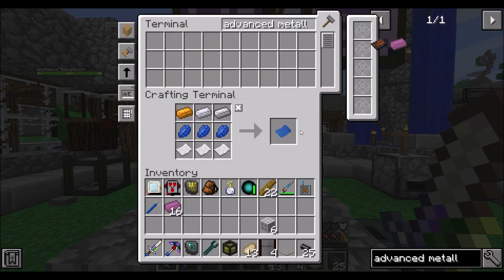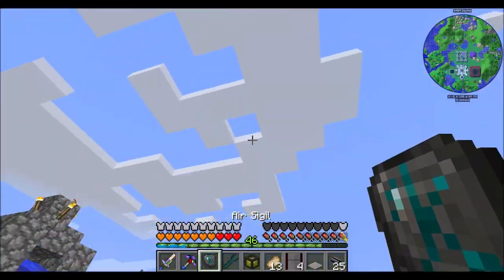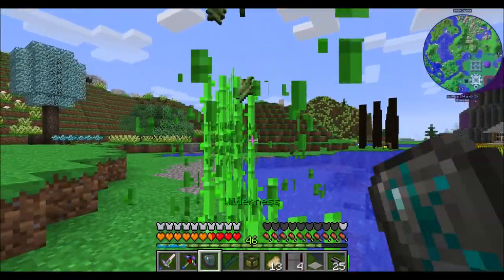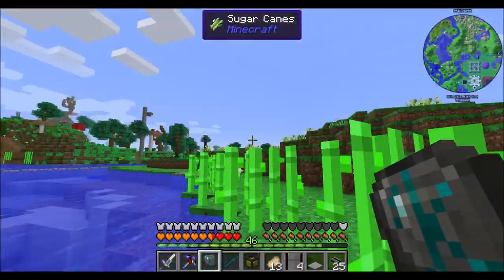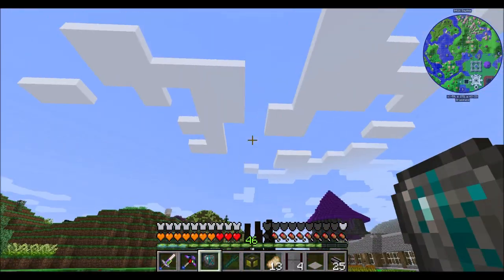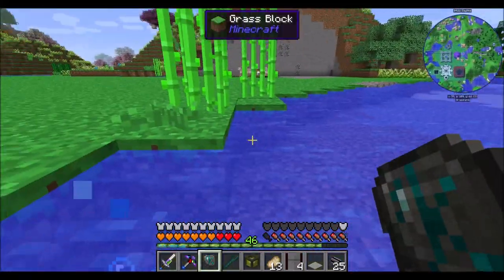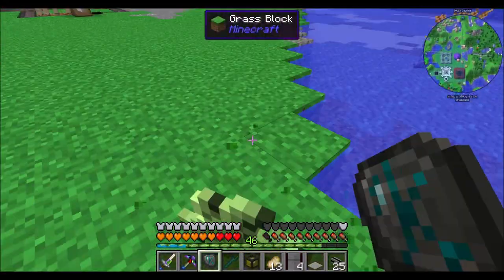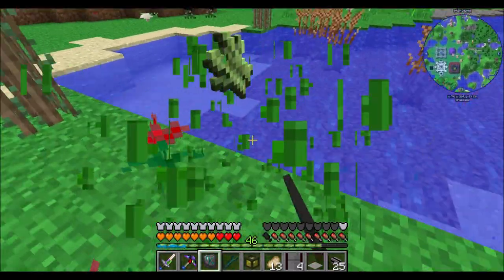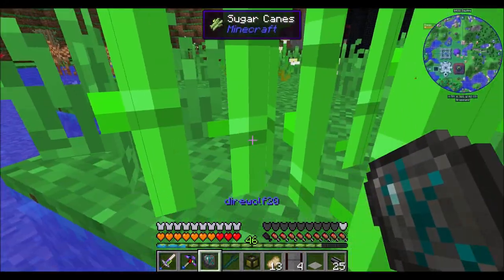I need to do something about sugarcane — we only have two. I'm almost certain Snad is not in the pack, so I'm going to have to figure out sugarcane. There are a couple ways we could do sugarcane — we'll just have to figure out what we want to go with. I'll just plant a few more sugarcane for now, and later we'll maybe do something automated.